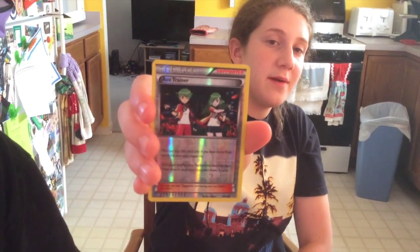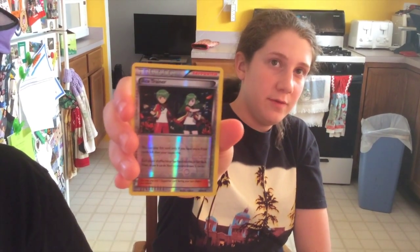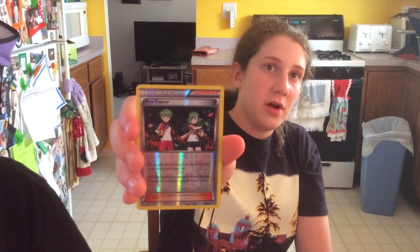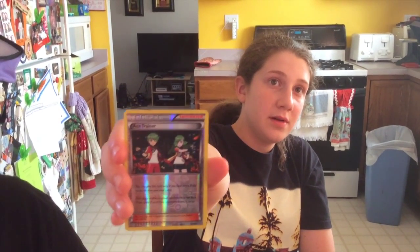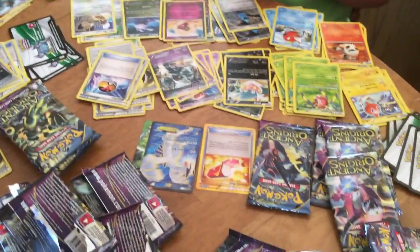Ace Trainer works if you have more prize cards remaining than your opponent — you both shuffle your hands into the deck, then you draw six cards and your opponent draws three. This is like our N replacement for now, at least until another card comes out or it comes back.